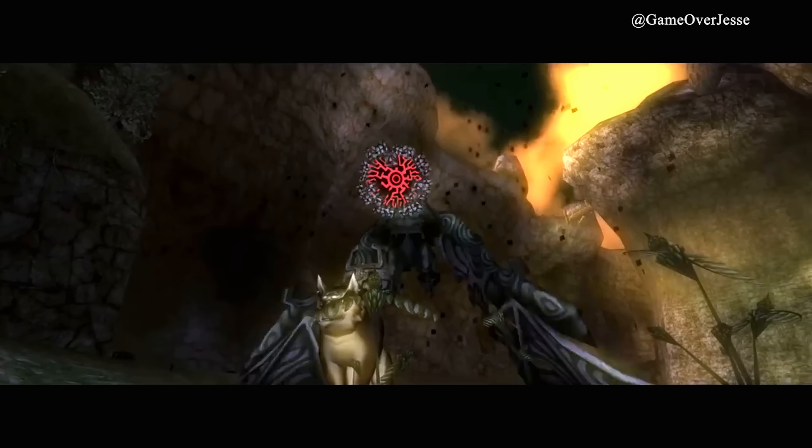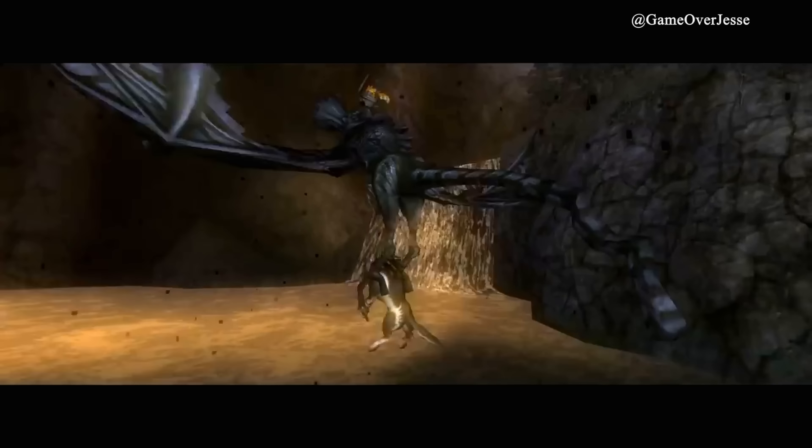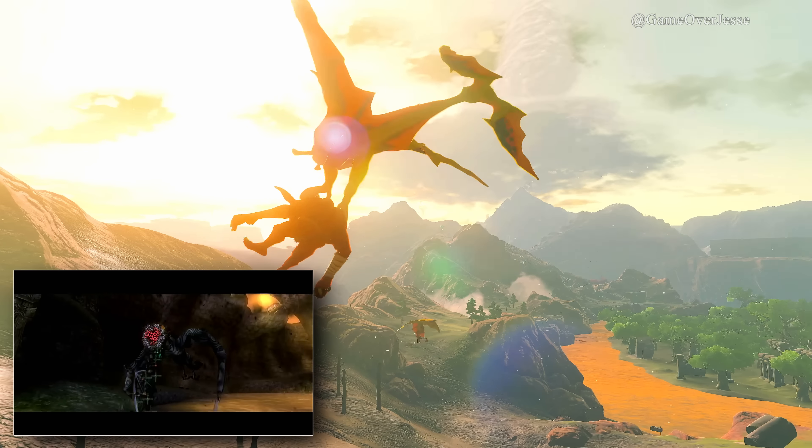The scene reminds me a lot of Twilight Princess where Link himself could be carried by one. And especially with all the other flying vehicles, I hope this is kind of a hint that we will have Loft Wings that we can use to fly around Hyrule.